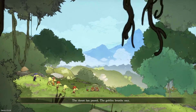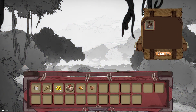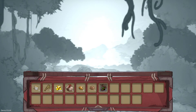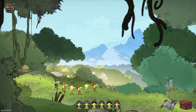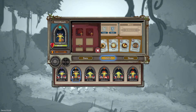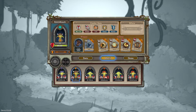The threat has passed, the goblins breathe easy. The narrator's voice reminds me of Empires of the Undergrowth - is that a mask? Oh, it's a shield! Can I equip it? I guess I can equip it at the lair, or maybe I can give it to him. What is this? Oh never mind - yeah, this looks a lot cooler. I didn't even check the stats but hopefully it's better.